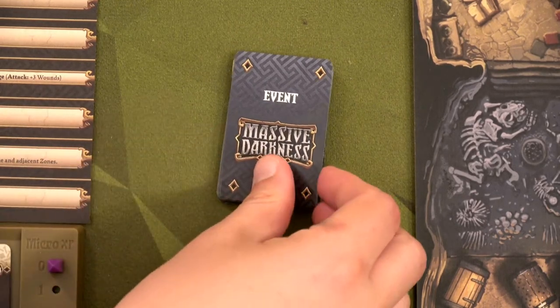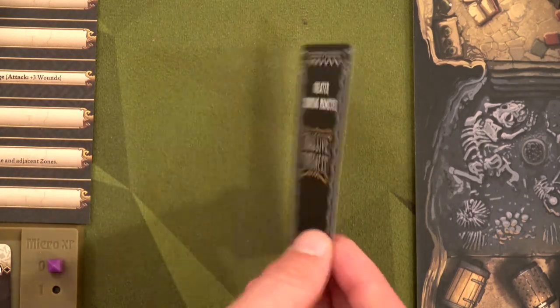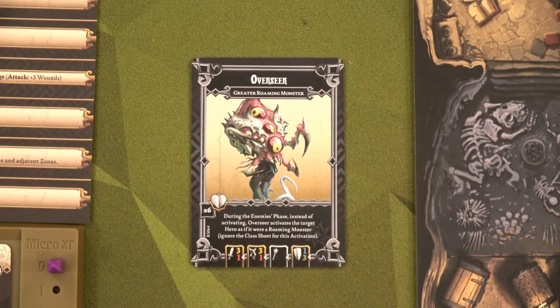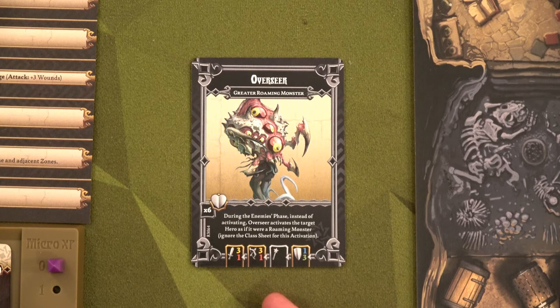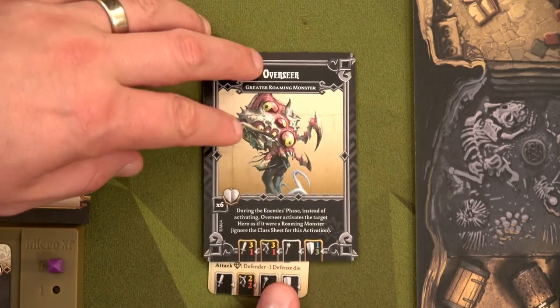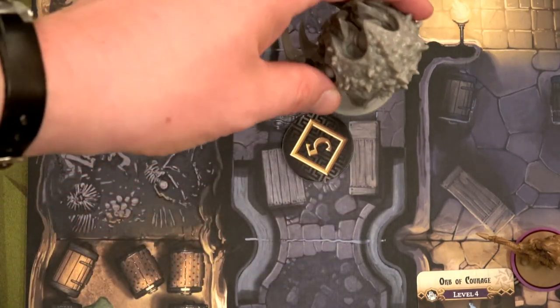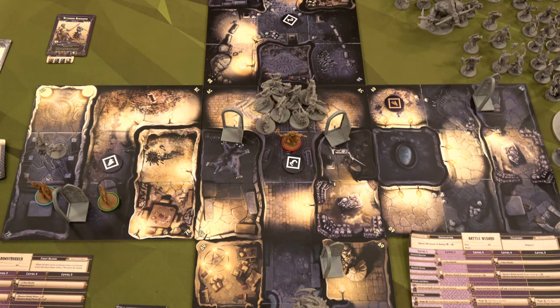I think we should just keep letting her attack Ostara. Let's go to the event phase — we draw this card and have Unexpected Monster: spawn a roaming monster. Our level-five roaming monster is now the Overseer. During the enemy phase, instead of activating, the Overseer activates the target hero as if it were a roaming monster — ignore clash. Whoa, that's crazy cool and scary. His level-five treasure is a meteor javelin — he would be insane as a ranged enemy. We'll place this crazy cool looking Overseer right here. That'll end this round. I'm pretty sure this is an inevitable win, but we'll see — we're going to move to the 15th and I'm pretty sure final round.